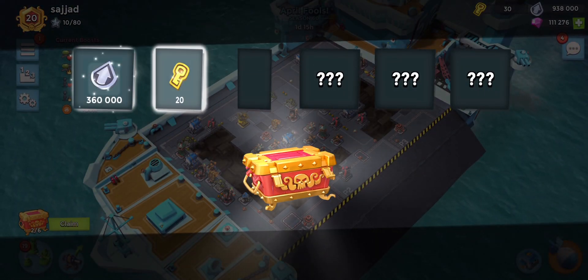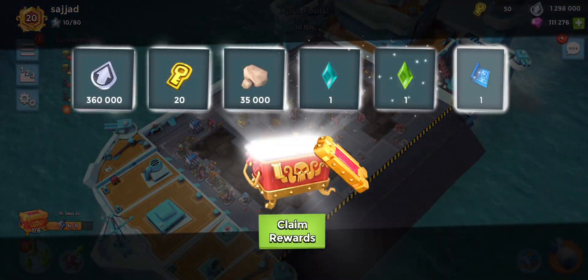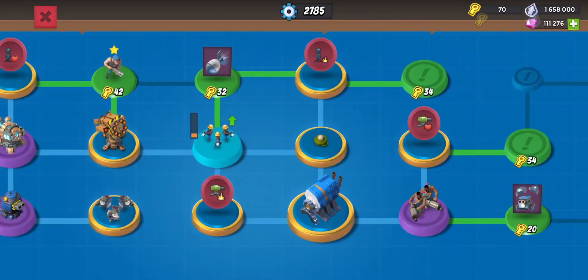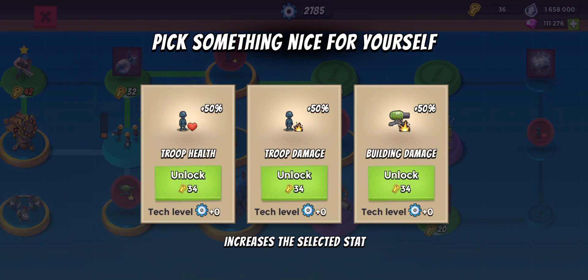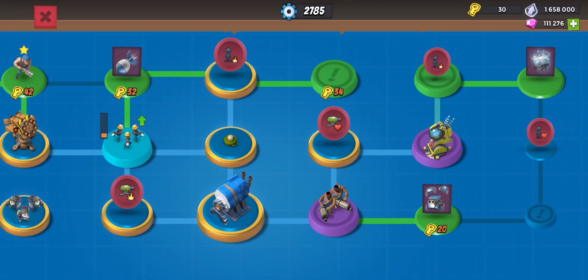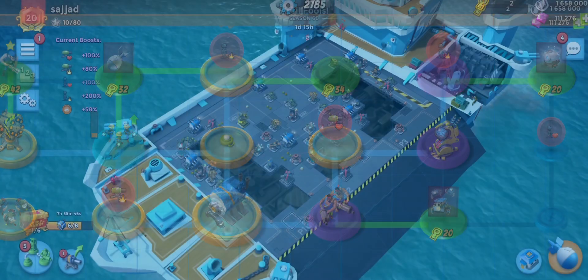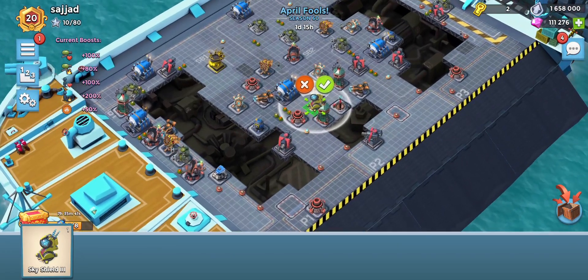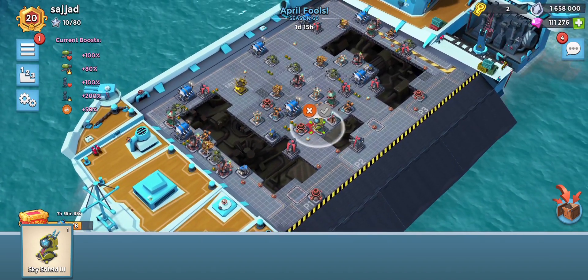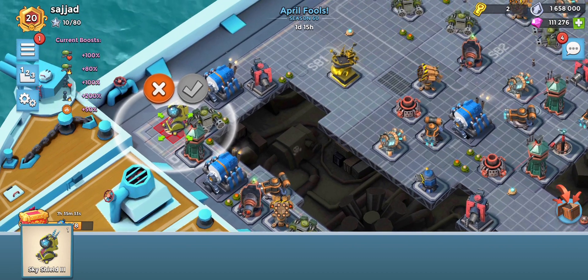Let's grab this guy and the rank chest - that's going to be really nice, finally getting up there. We're going to grab the sky shield over here and we have enough keys for this one as well. Making sure to get the right one - troop damage. The cryo bombs are definitely going to be nice for those cluster bases to slow them down as well.